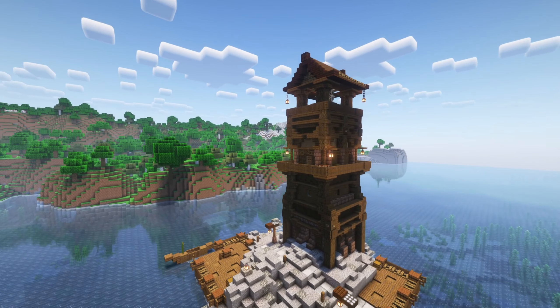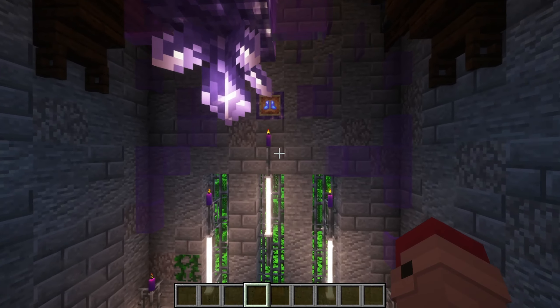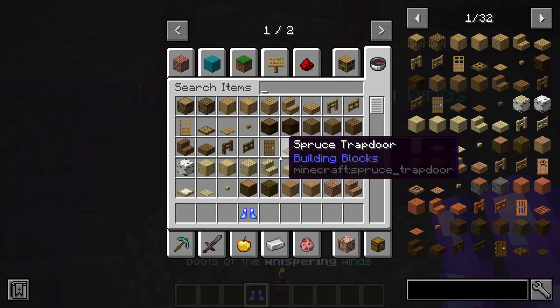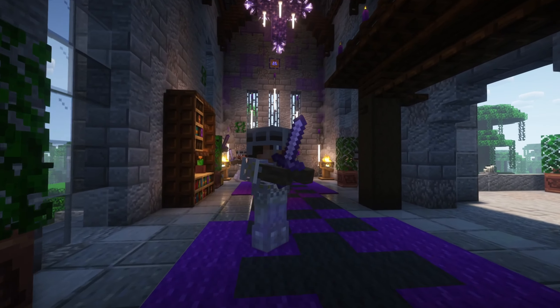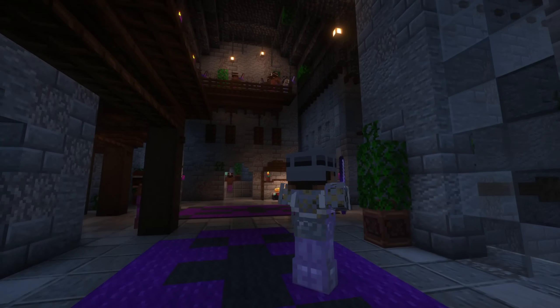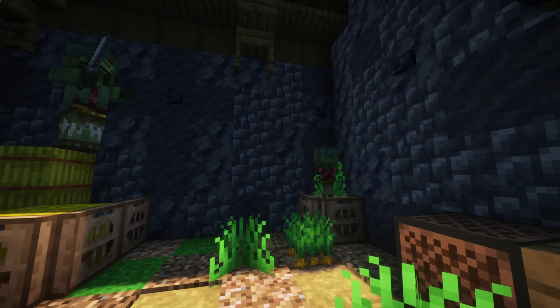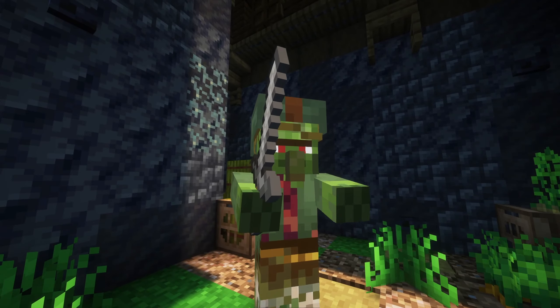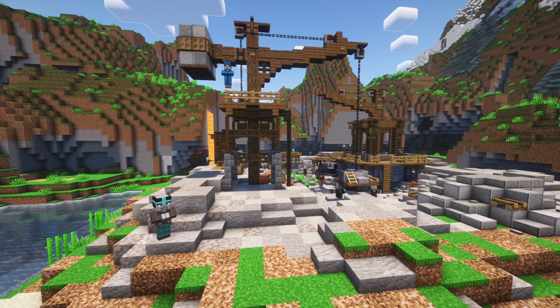From ancient castles to ruined dungeons, some of these structures hide secret rooms and items waiting to be discovered. Inside these dungeons you'll encounter custom-made mobs that add an extra layer of excitement to your exploration. Additionally, there are small bosses within the structures that can drop special loot, rewarding brave adventurers who dare to face them.